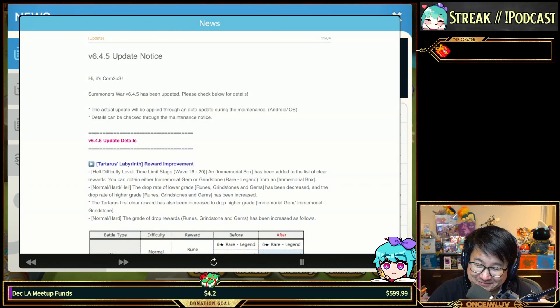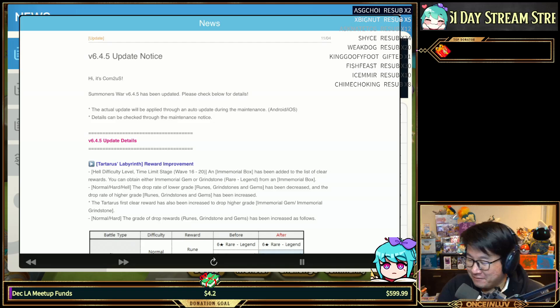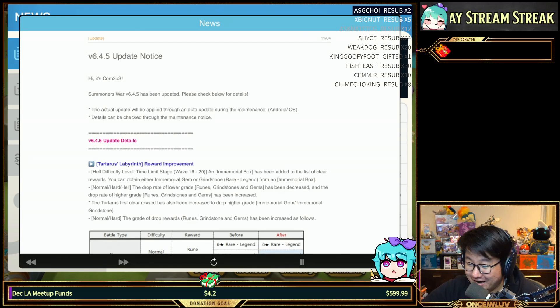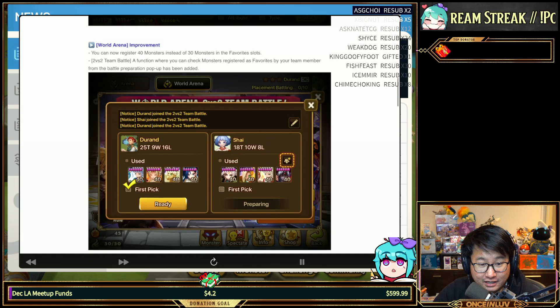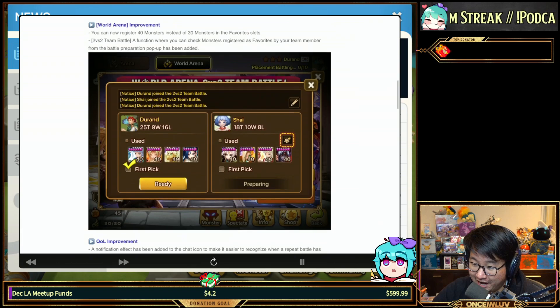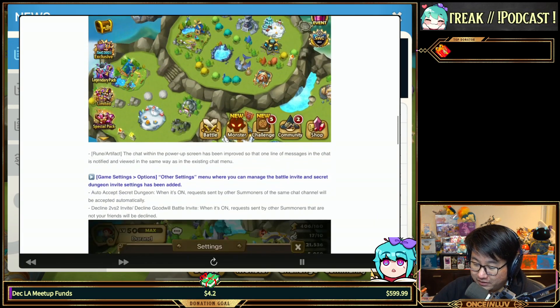It's finally here — we have the version 6.4.5 update notice. Quick sneak preview: Tartarus lab improvements, skill previews for monsters, and a better favorite slot for World Arena 2v2s.